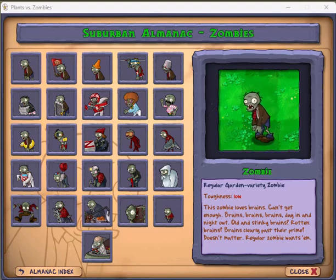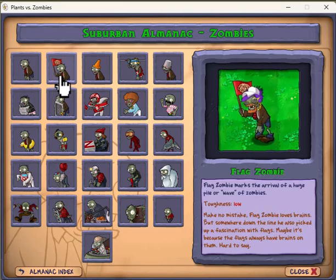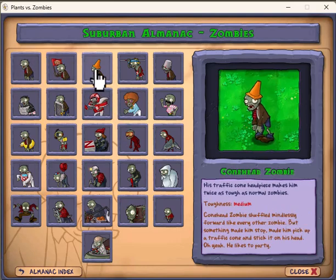Similar to what we saw in the resource section, each of these different zombies has its own entry and some information provided about each of them. Those that walk at the regular zombie speed don't tell you a whole lot about, other than their toughness, which is good to know — because toughness is going to determine how many hits it takes to take that particular type of zombie down. You'll notice as we start, they stay relatively low, and then they increase. The more things you find on their head typically means they are tougher to take down.